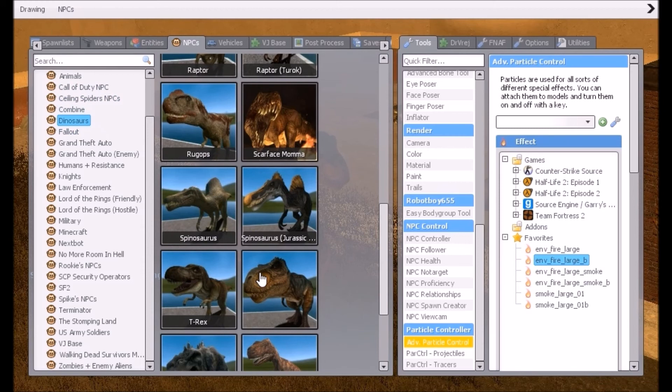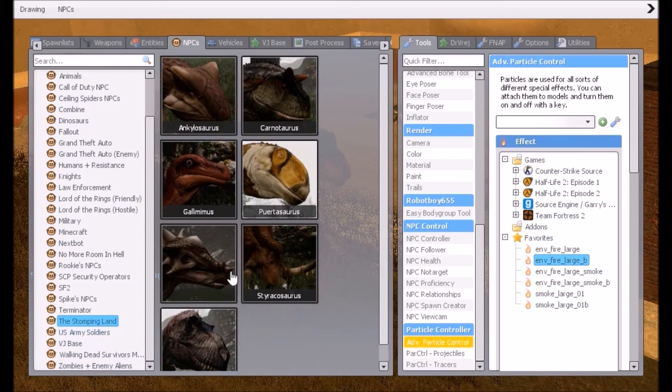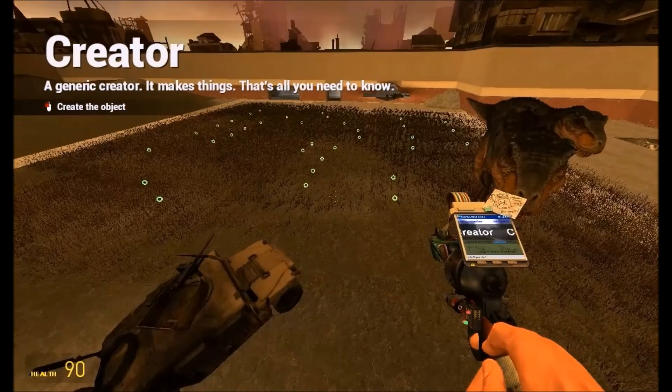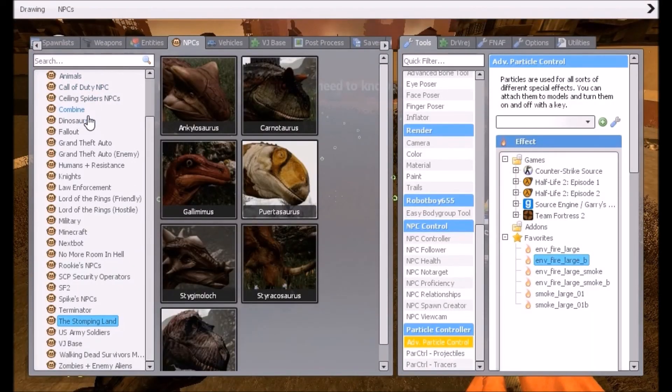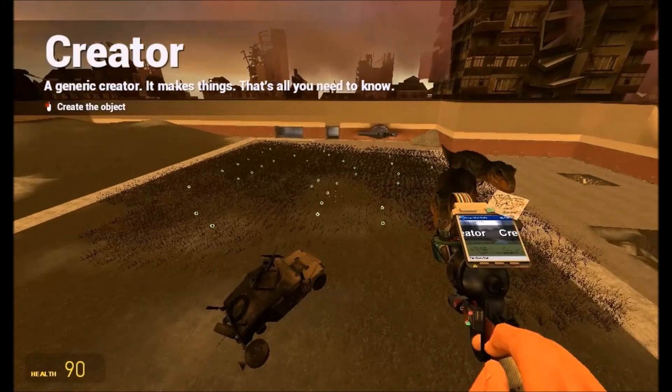Should I place more dinosaurs down? I think those two T-Rexes might be powerful enough. So yeah, I will leave it and place more soldiers down instead. We are going to place a few more down here — let's go down to the soldiers and place them.